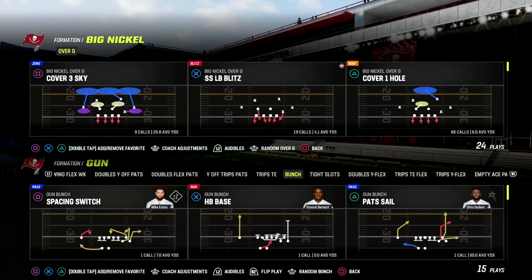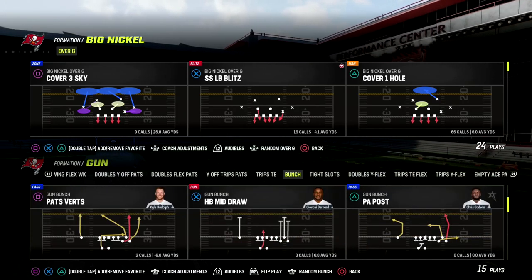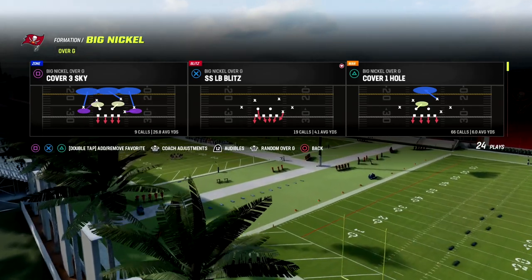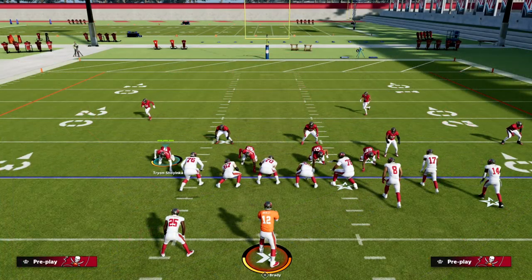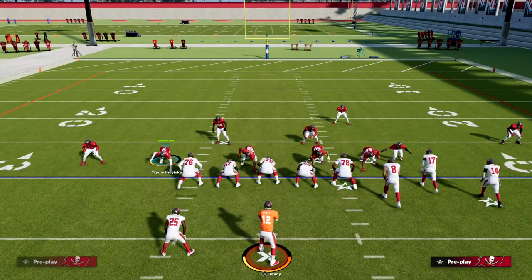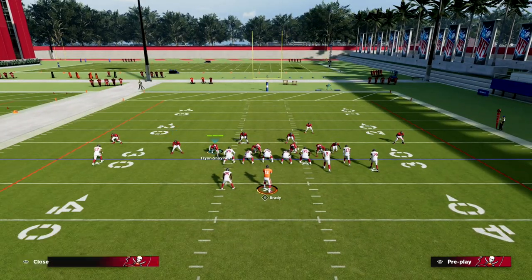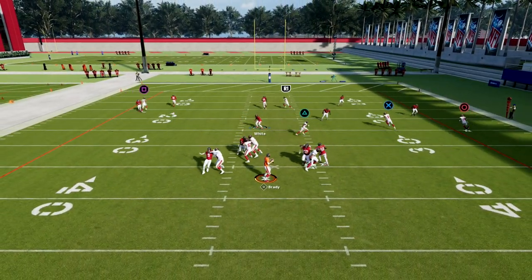If I come out in the Bunch formation, it's going to basically mean that the default alignment for Big Nickel over G is normal, meaning the formation is not going to auto-flip. What you're going to notice here is if I come out in Cover 2 and I show Blitz, you're going to see this is what it looks like. This is what the formation is supposed to look like whenever you show Blitz. So you can set up your coverage and play your defense, and it plays solid. It's a great little defense.